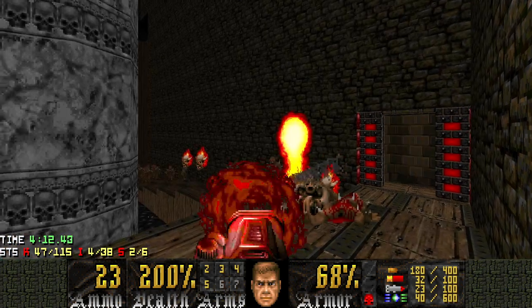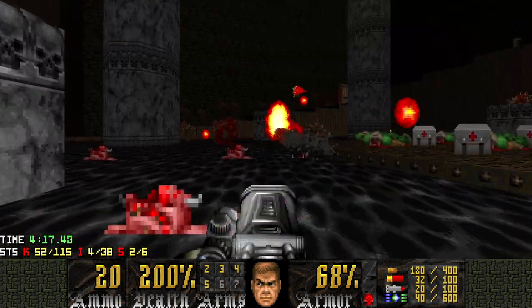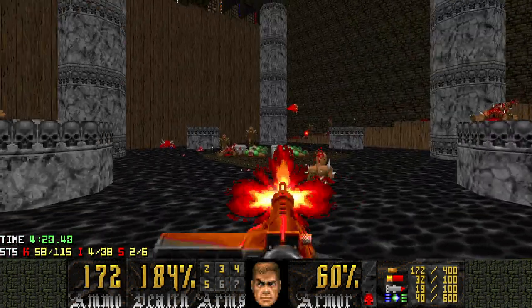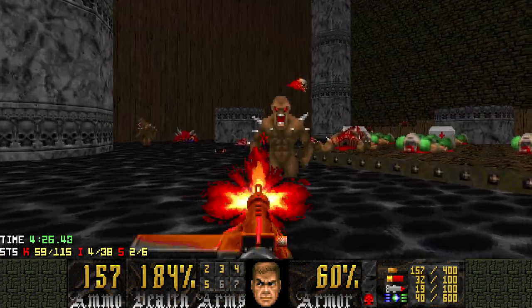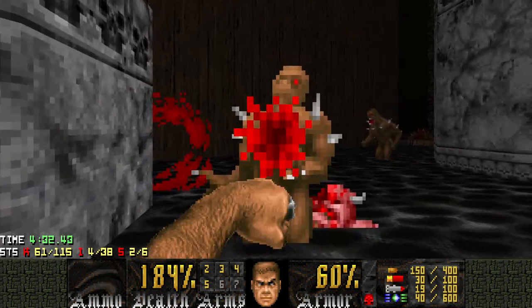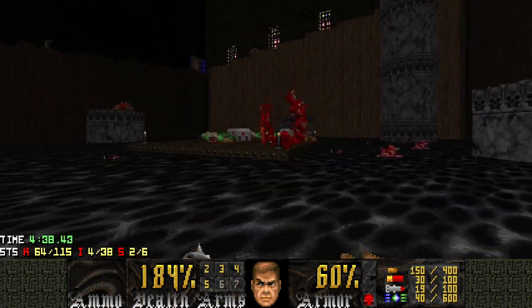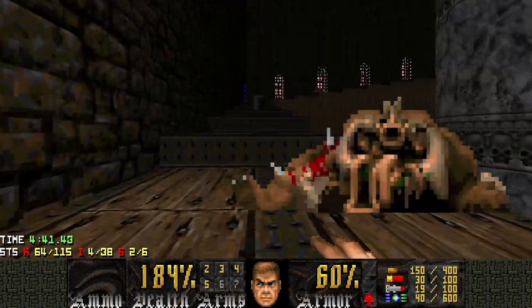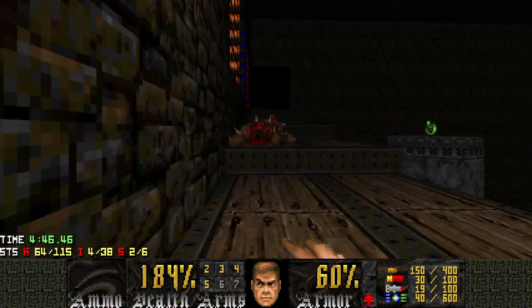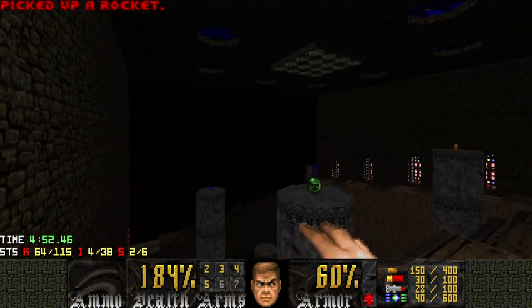Let's break out the rocket launcher and use it against all these jerks. I was expecting the imps to gather in a better spot, but this is still fine. I'll finish the rest off with the rest of my weapons. We can use that berserk we got. For some reason, these guys are taking more than one hit to kill because the RNG really doesn't like me today. So now we have the red key. There's another place we can go to right here — we can grab all this and press this button to lower the blue key.